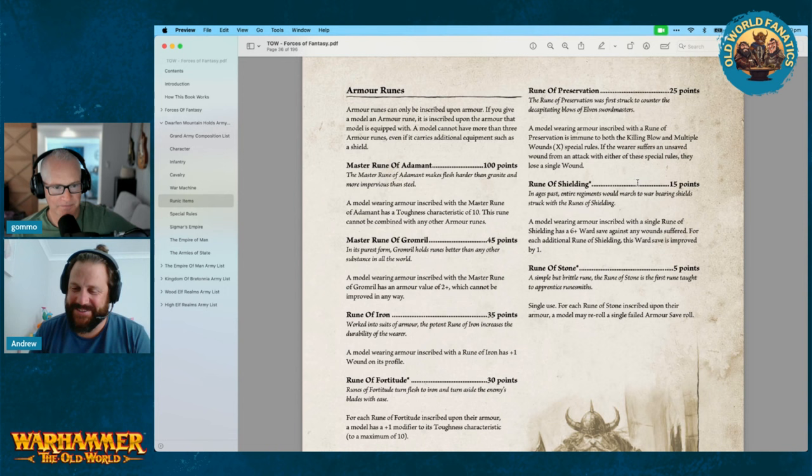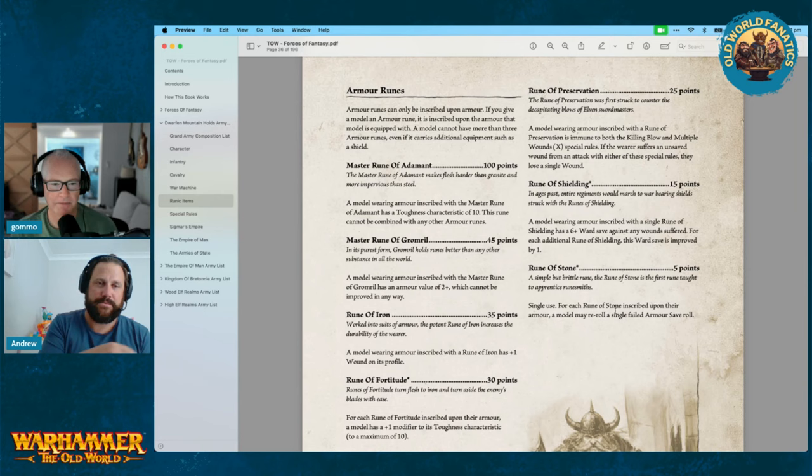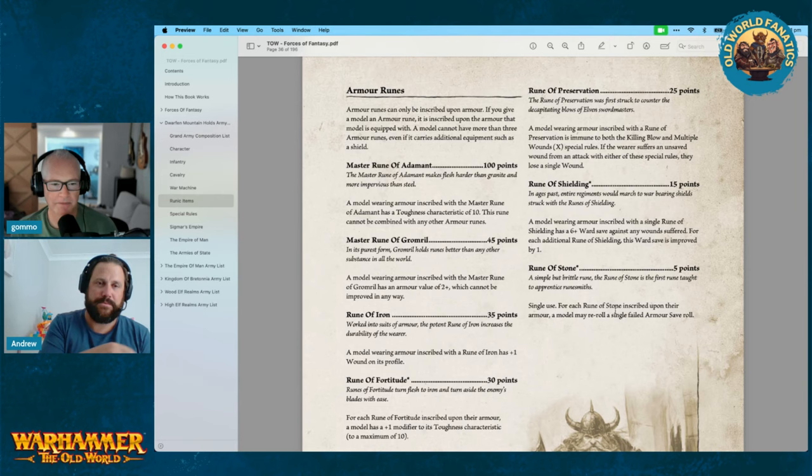Rune of Shielding — you get a six-up ward save against any wounds suffered, and for each additional Rune of Shielding the ward save is improved by one. So effectively for 45 points you're getting a four-up ward save. Rune of Stone — single use, a model may re-roll a single failed armor save. That's all our armor and weapon runes that could go on like an Iron Breakers champion just to keep it alive longer.